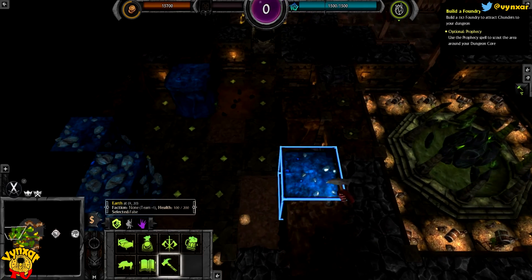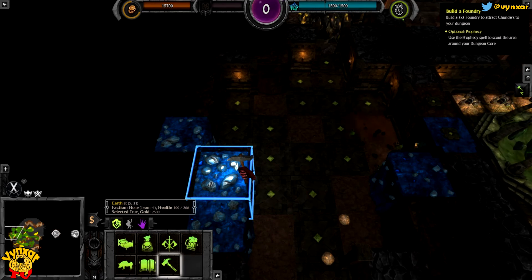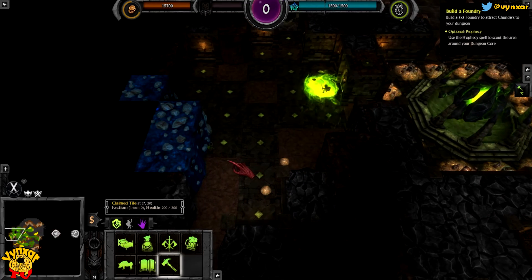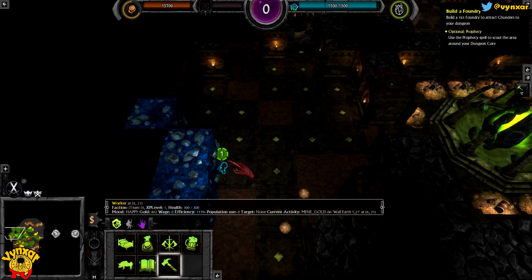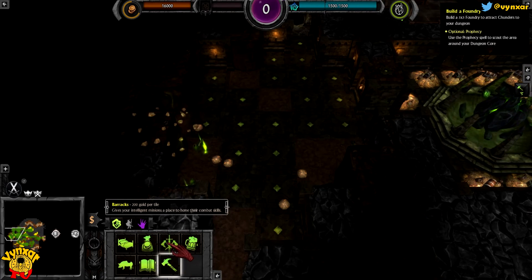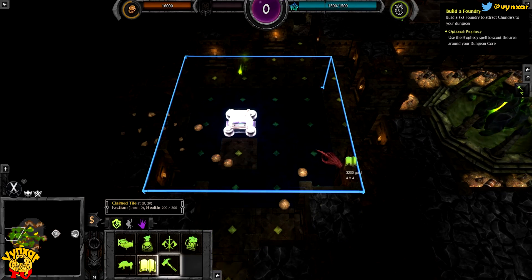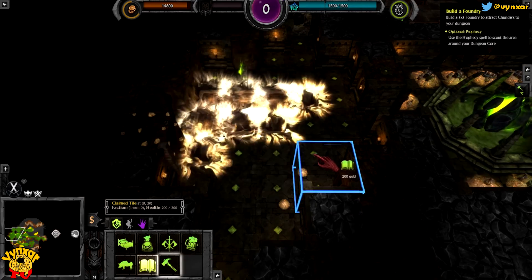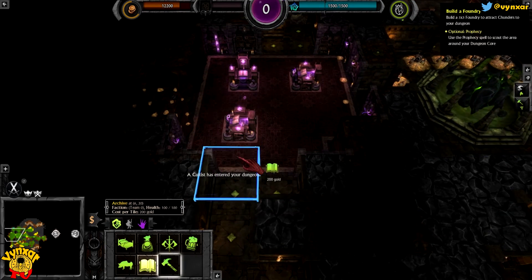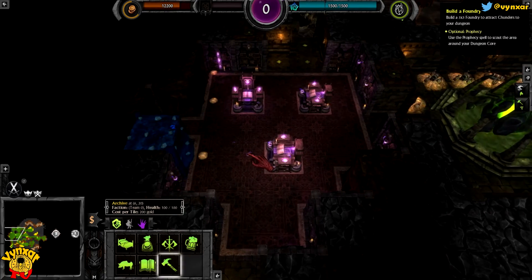Rooms are not going to be very pretty. I think it's probably easier to make a beautiful dungeon in sandbox mode than in campaign mode because you are having a few constraints here. So let's just build the archive quickly. I need a big archive because it's going to allow me more research points. And it's pretty important for me to have enough research points to find new stuff to make. Big enough for now.